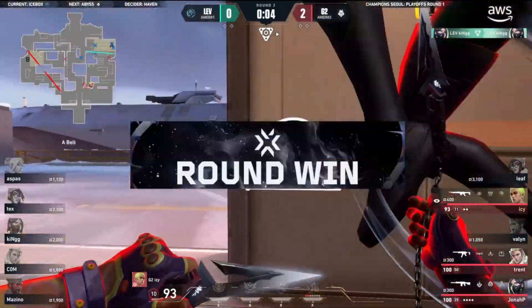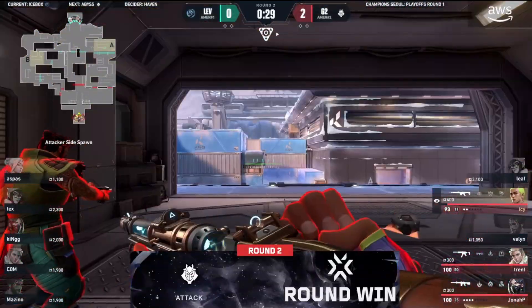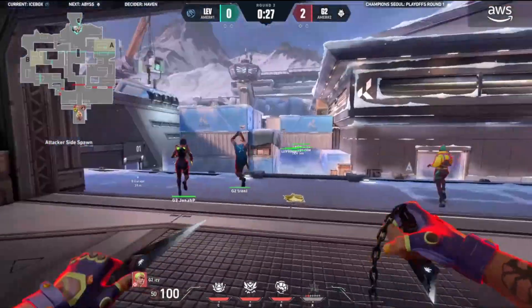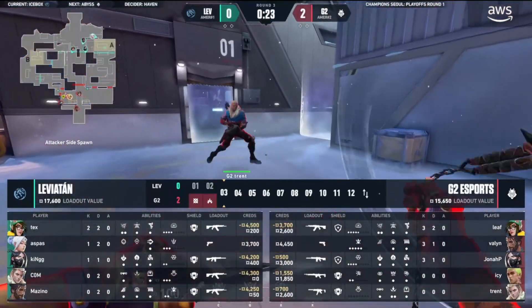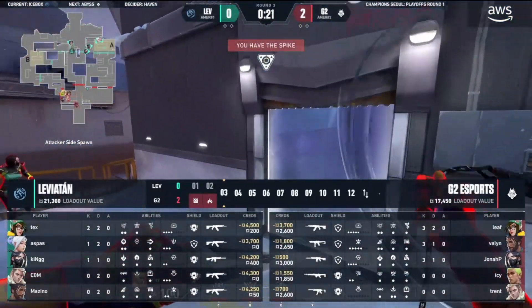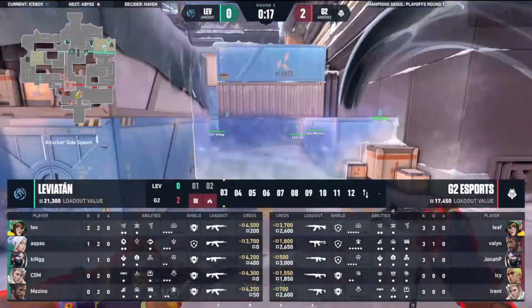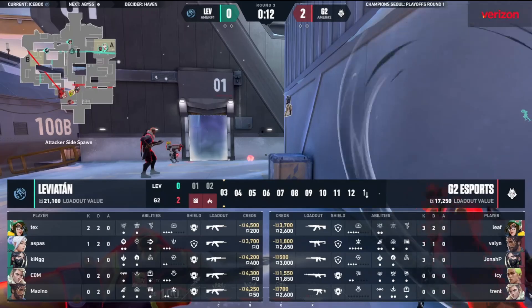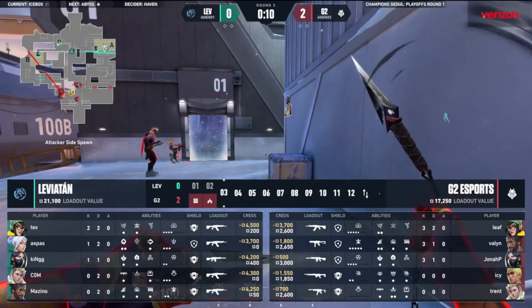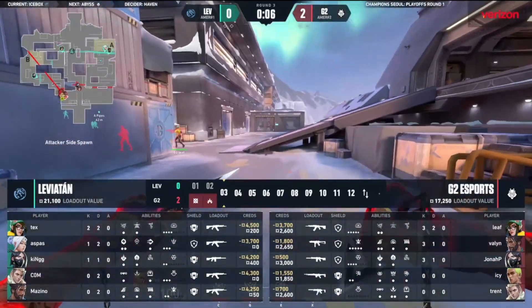The big takeaway here: Jonah P keeps his rifle, Icy does as well. All the big guns in the arsenal for G2 are kept - only a Stinger lost and a Ghost from Leaf, so that allows him to invest fully into a Vandal. It's been back-to-back 4-1s towards A-site heavy, and that's why you're seeing a change of pace from G2. In the interview, it was said by King - it's going to be a battle of the minds. Who's going to game plan? Who's going to adapt on the fly? Who's going to counter?